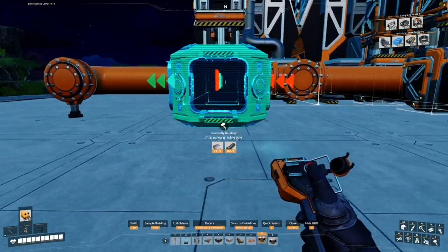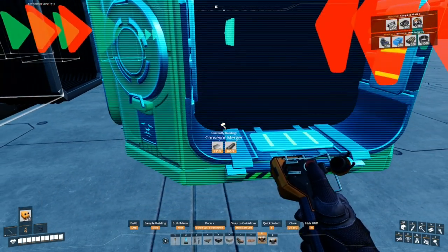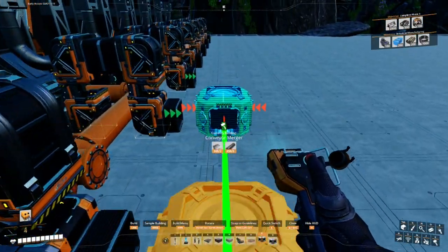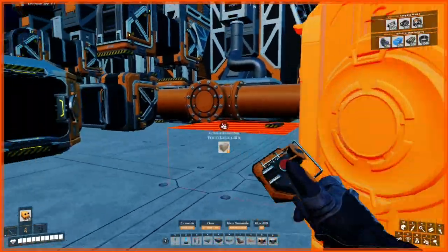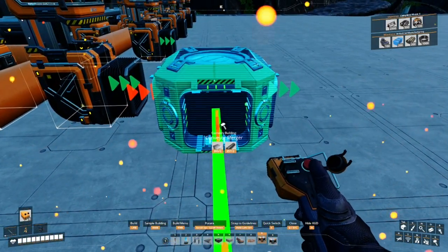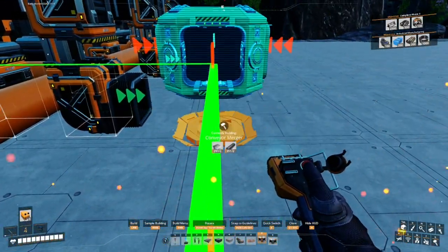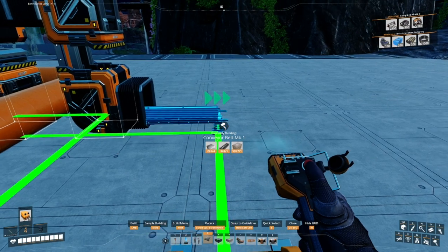Now we work on the rubber and plastic output. We need to put mergers here - we only need three pointing this way, and then the one in the middle where items split is facing away. My mouse decided to have a panic attack right when I clicked. The opposite side will have mergers facing towards us.